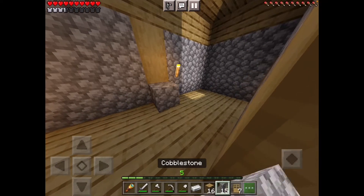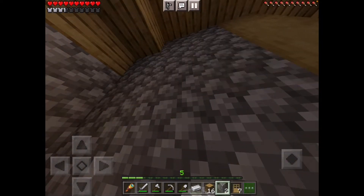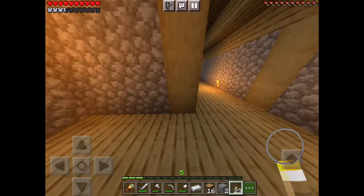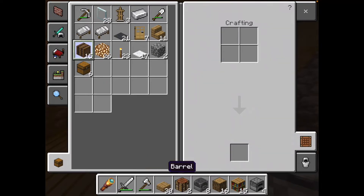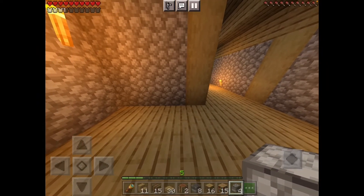So we're going to block it up — it's a bit dark so let's put some torches. Then for the kitchen, let's put some bookshelves, get the furnace, put it there, and some barrels. There's quite a bit of stuff to put here but I think that should be fine.